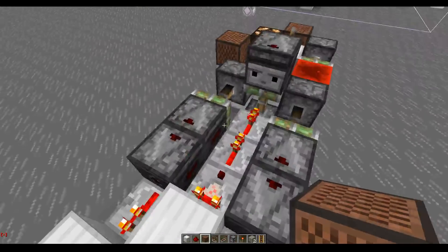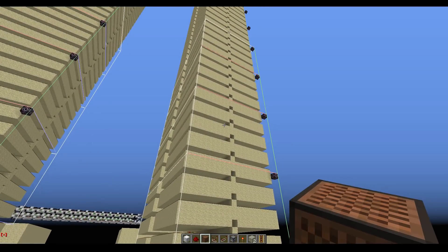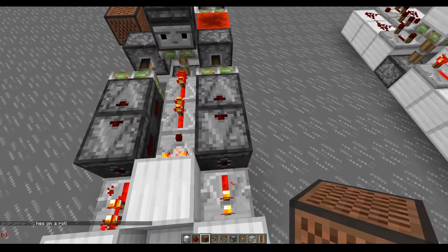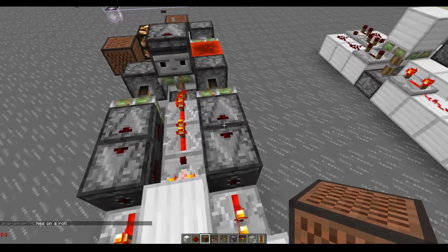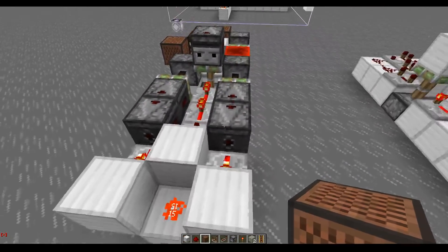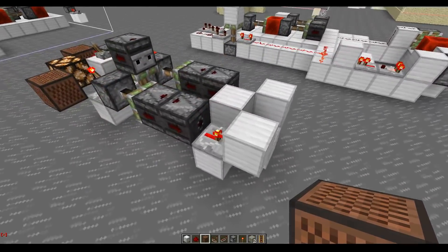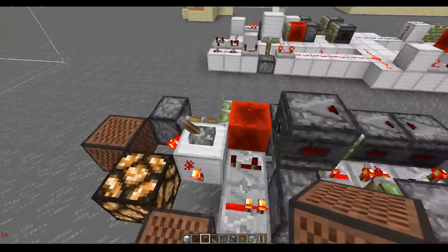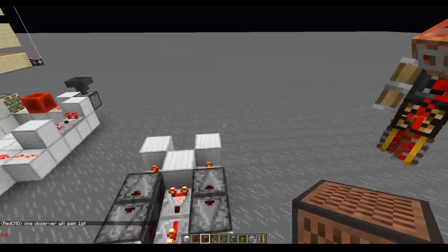These two observers are off by one game tick. When we force the tile tick barrier to be hit, they will either lose one game tick or gain one game tick. So they will become offset by two game ticks instead of one, or they will be completely in sync with each other. That's how this detection works. And you can place this device anywhere inside of your world, in the same dimension.